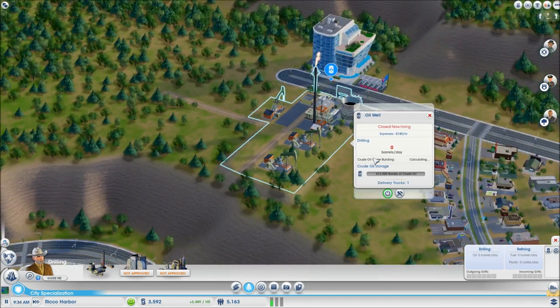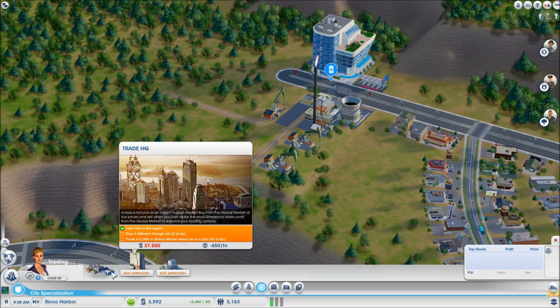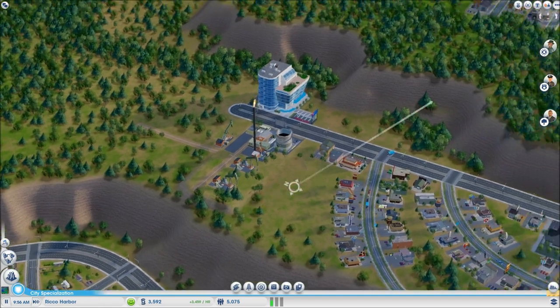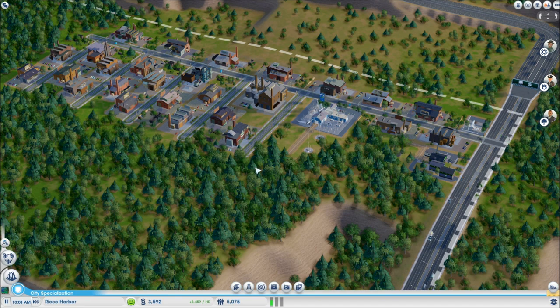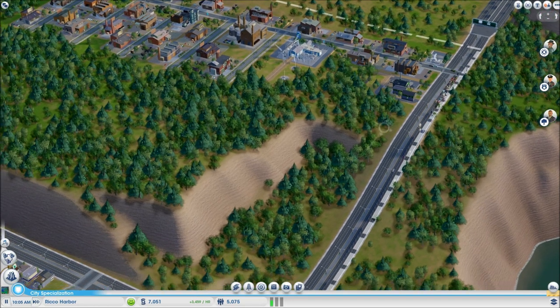You import, export, and store resources like coal and crude oil with the trade depot. It also accepts freight shipments for industry, and additional trade depots attract more trucks from the global market. This is where you store resources your town has made — TVs, computers, whatever — and ship things to the public, the world, and other regions. This is how we make money off oil. I'm going to build it right here but it costs $10,000 so we'll wait.